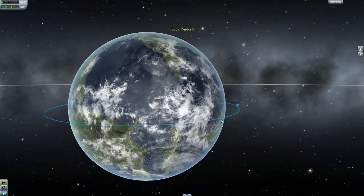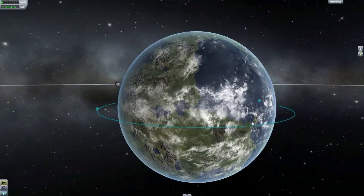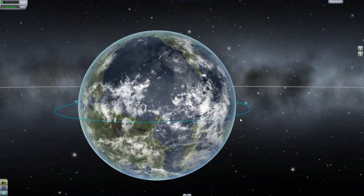It just looks so much nicer when you're orbiting above the planet and you see all these city lights rather than just a dark background with no light whatsoever. And of course, the clouds add a very nice touch to the light side of the planet. It just makes it feel like it's actually a real planet - you've got weather, cloud activity, so forth and so on.